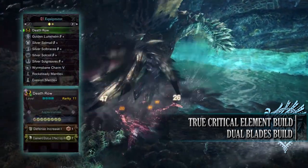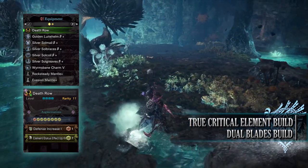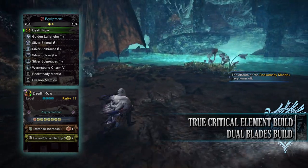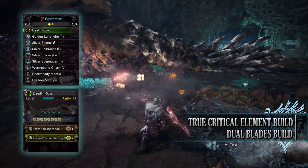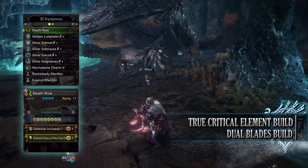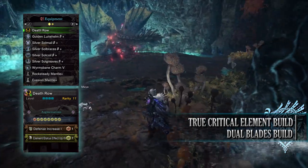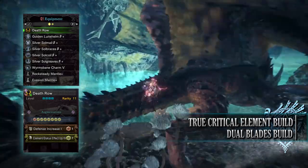For this you'll need the Golden Lune Helm Beta, the Silver Sol Mail Beta, the Silver Sol Braces Beta, the Silver Sol Coil Beta and the Silver Sol Greaves Beta. I'm also using a Wormsbane Charm 5. For my weapon I'm using Death Row, which are the Ebony Odogaron Dual Blades, with Elemental Up augmentations and a defence increase augmentation. I should note that the Death Row Dual Blades aren't exactly the best in terms of stats, but sometimes in Monster Hunter World you go with weapons you have a personal fondness of — I love the way they look and move, so I've made the build work around them.